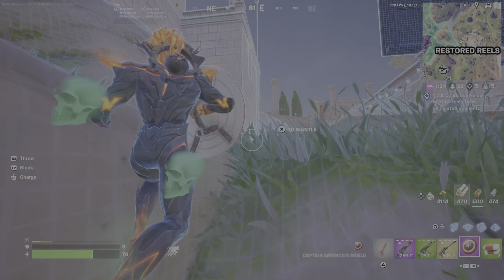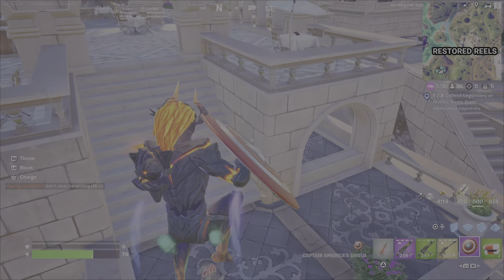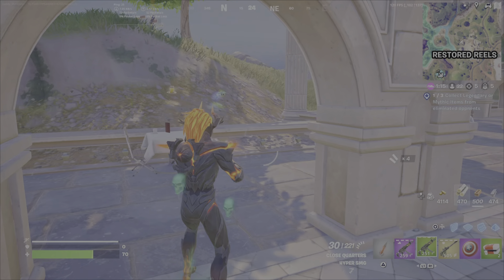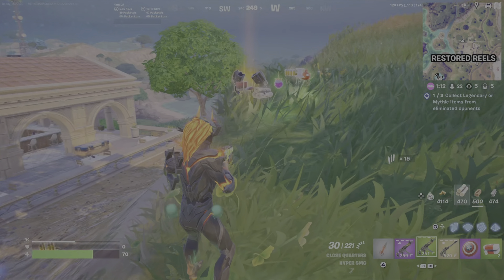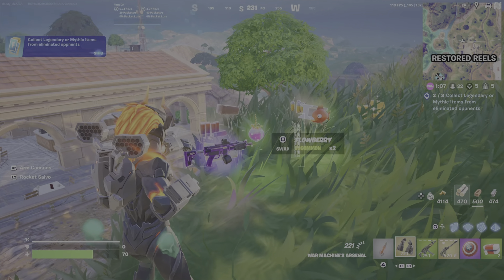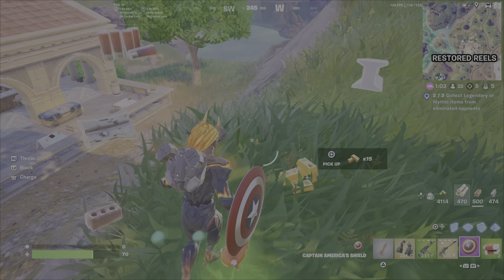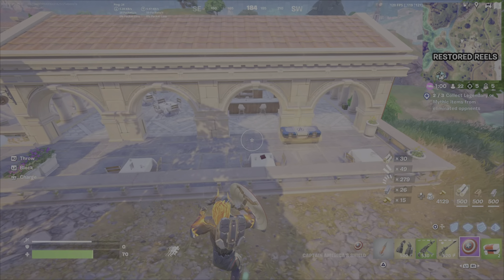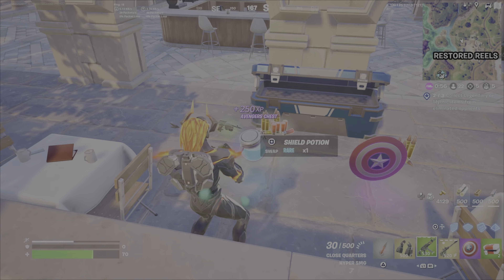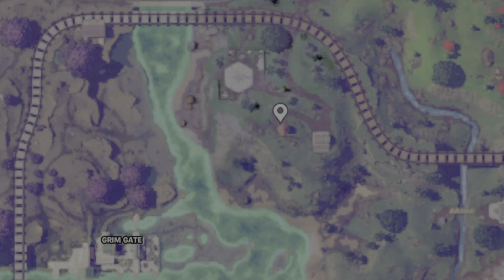Another way to get them, apart from killing a player you've set up, is as you get later in the game — we're at 20 people left — you're going to come across pools of loot on the ground. This is the loot of an eliminated player. There is a mythic War Machine's Arsenal right here; if it's sitting there with all that loot, you can be assured somebody was eliminated and it dropped. You could also sit near a chest and wait for a player to come along, kind of like sniping, hoping for a legendary or mythic item.